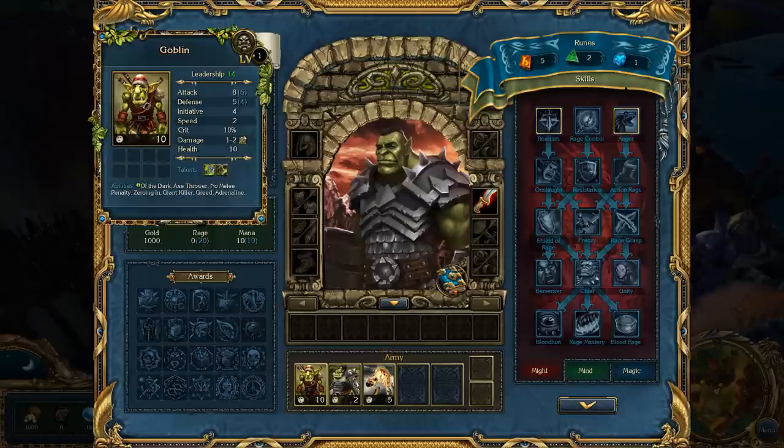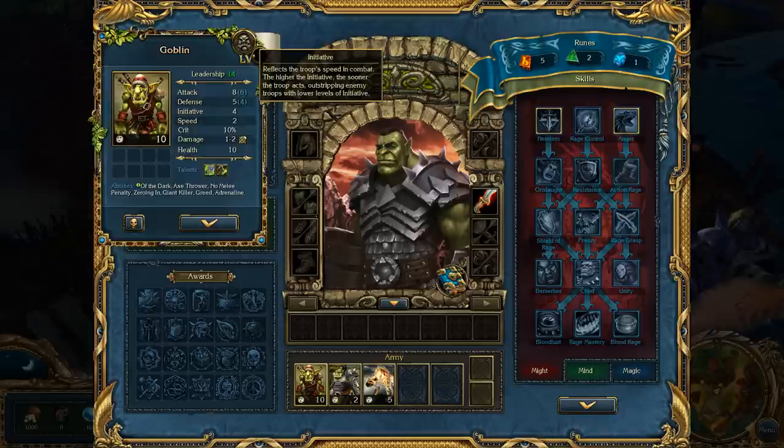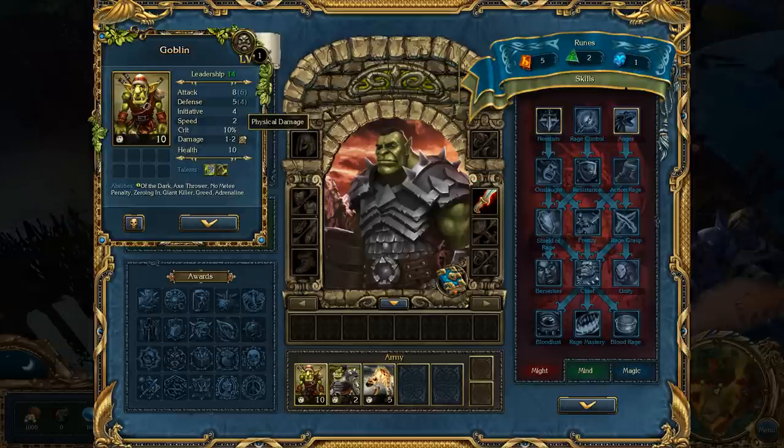Every point of attack above the enemy's defense gives you 10% more damage. Every point of defense above the enemy's attack gives you 5% less damage taken. Initiative determines the combat order when your troops act - it's like chess, it's turn-based when it goes to combat. Speed is your movement on the battlefield. Critical hit means maximum damage and a bleeding effect - that is new in the King's Bounty series. Damage type is also very important - don't try to hit ghosts with physical damage, it will not do much good.